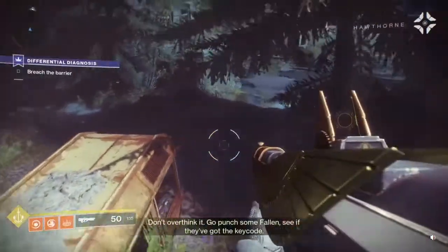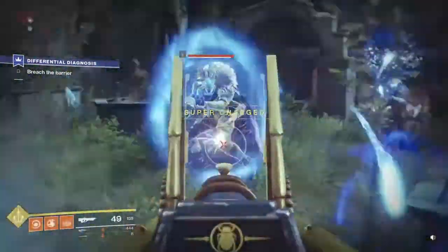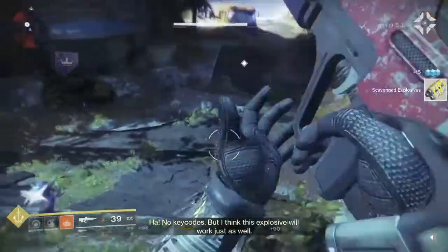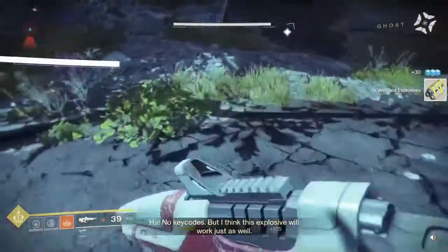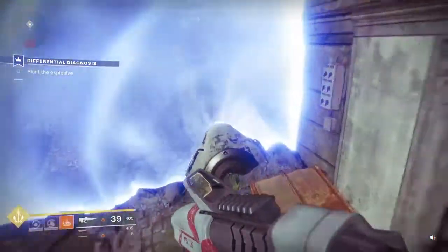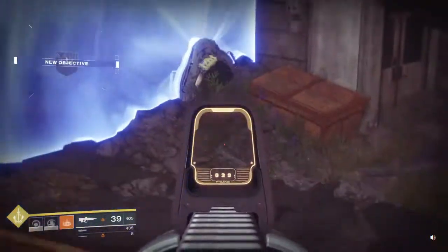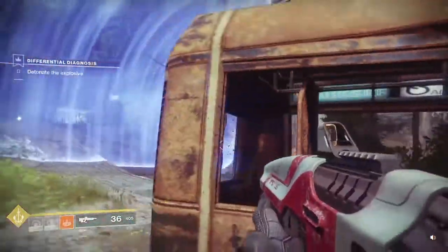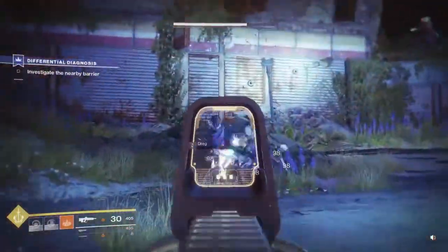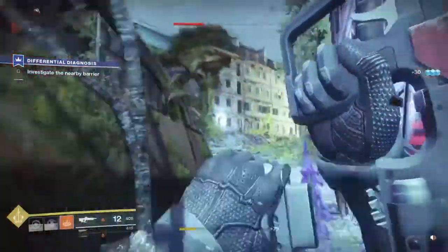The only way to do it is to fight this guy here and you should get a key code for that gate. Once you get it, you head right back to it and you will plant the explosive on the actual barrier source. Just back up and you should be able to shoot it. It will blow up and deactivate the barrier and you just head forward. You are going to keep moving forward and investigating each barrier until you get to the end.